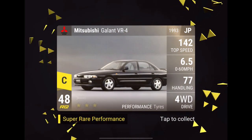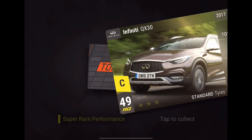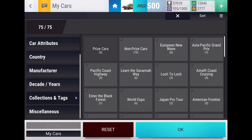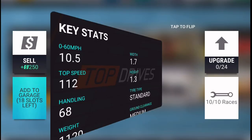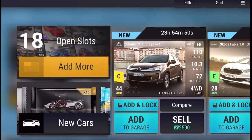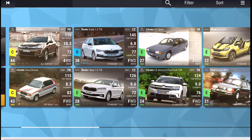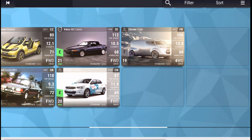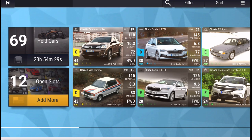RQ48 Galant VR4, then RQ49 QX30. No, G37 IPL — that pack kind of sucked but at least we got some new cars: Escort, BX Sport, Volvo 480 Cabrio, Skoda Fabia, and the Citroen C4 Aircross. Not too bad honestly. Adding all those to the garage. Now looking at the new update collection — got two super rares, working on that. No new rares yet, just the one, plus a couple uncommons and one common. Pretty nice start.